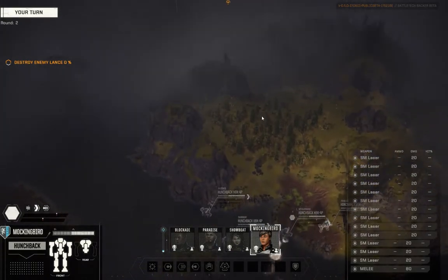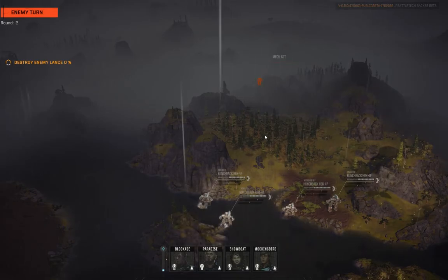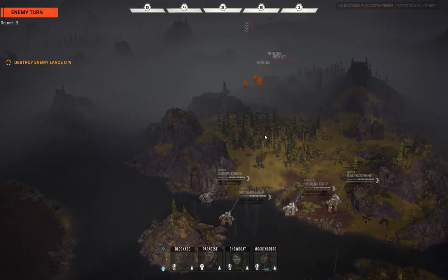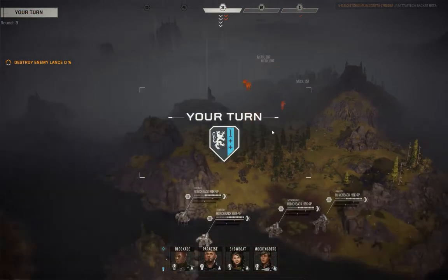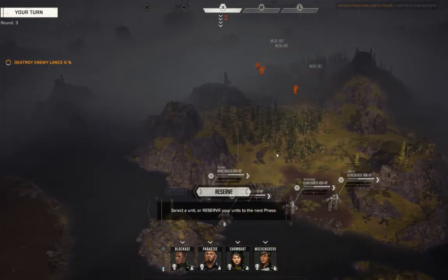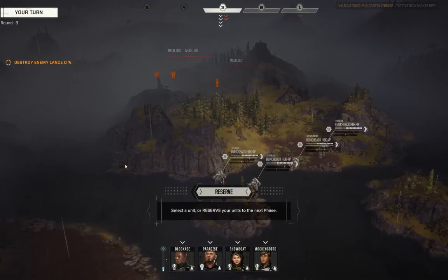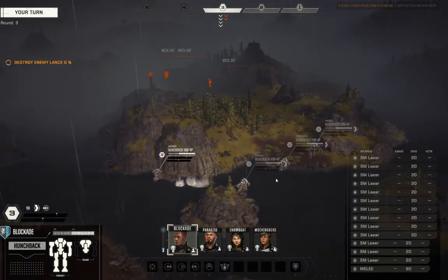Hunchbacks moving up. Enemy team might — that Jenner might be coming in to center range this turn. Hello — I believe that's the Quick Draw, which means that guy is hustling. I'm a little surprised I haven't seen the Jenner... there it is. Punch Club rules say we want to try and get under cover and not let them get lines of sight so that we can move up on them and punch. I think what I'm going to do is leverage the outcropping here and sneak around the left until I can start getting my lasers onto their targets.